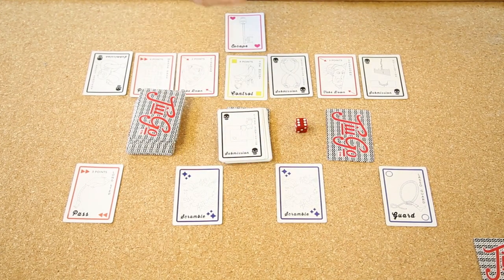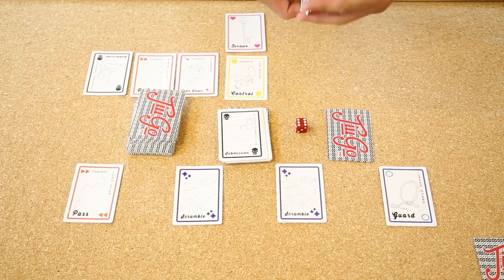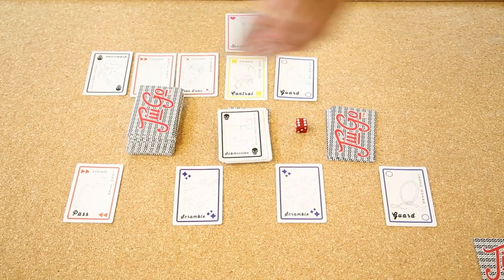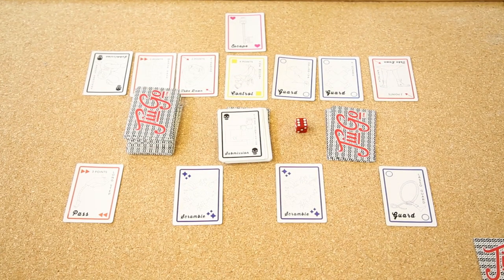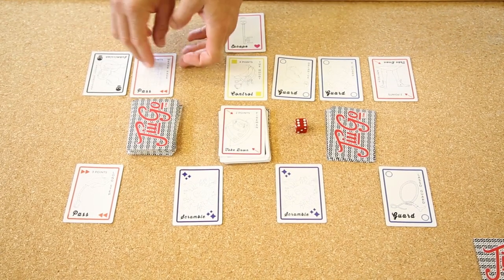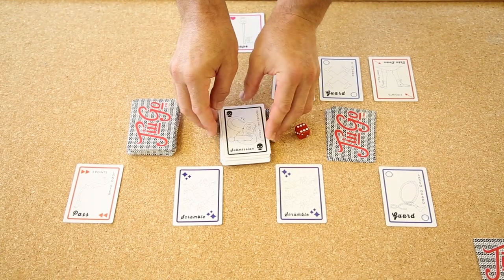Player one is back in the game. There are too many of the same card here — discard your doubles or triples and try to get a more even spread. Best strategy: takedown, pass, control, and sub — an anaconda choke. Strangle, y'all.